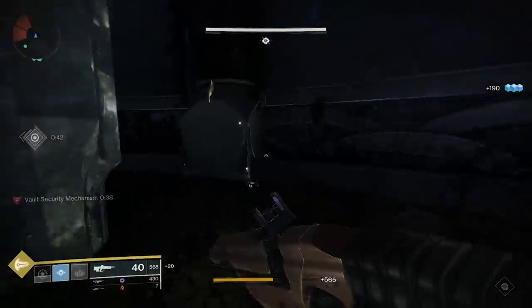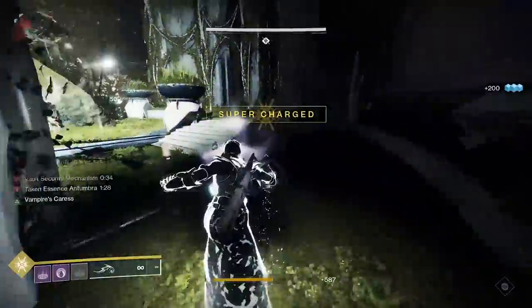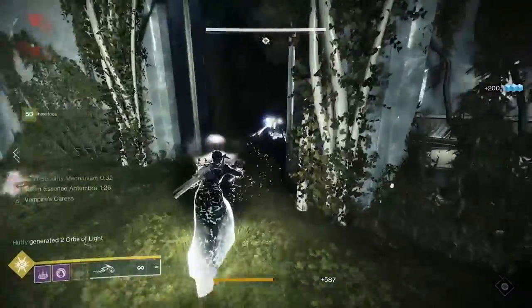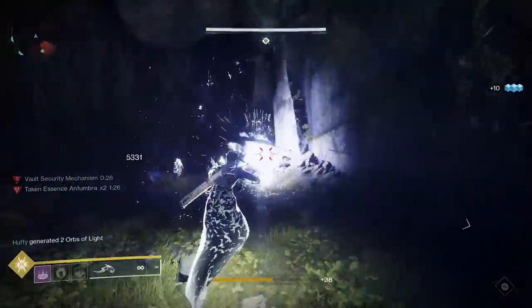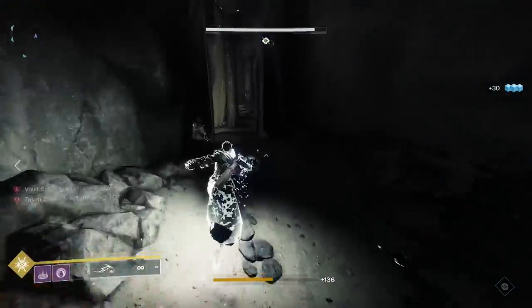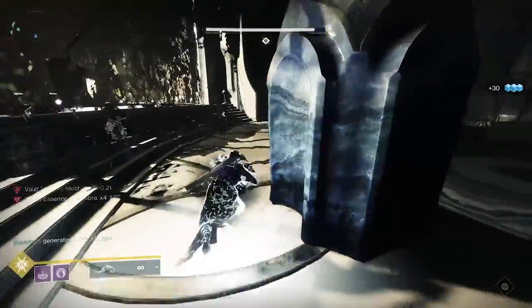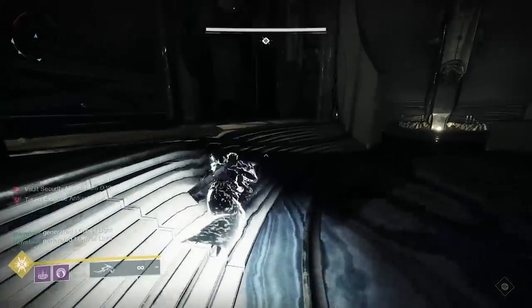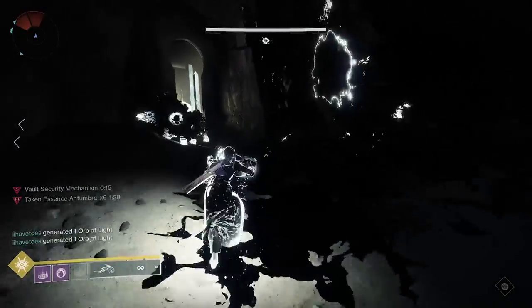Around the perimeter of the 3 outer rooms are pathways that link them in a circle — this is where you run to get the key back to the middle room. Two reminders: Number 1, you as the Taken Essence holder have a gun with unlimited ammo that deals a lot of damage — you should use it. Number 2, the debuff also still applies. If you pick up a Taken Essence, you're locked out from being able to pick up another until your debuff is gone.